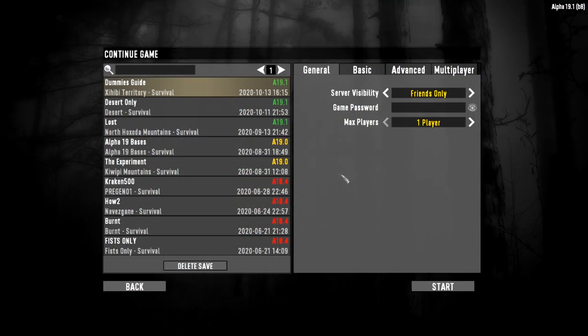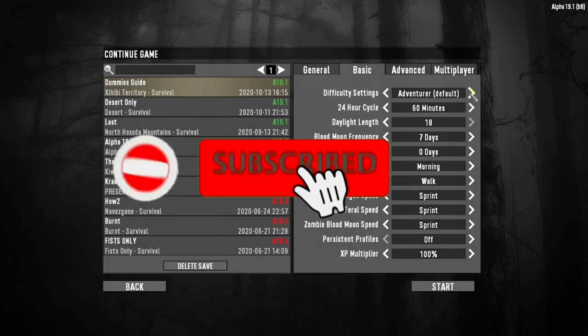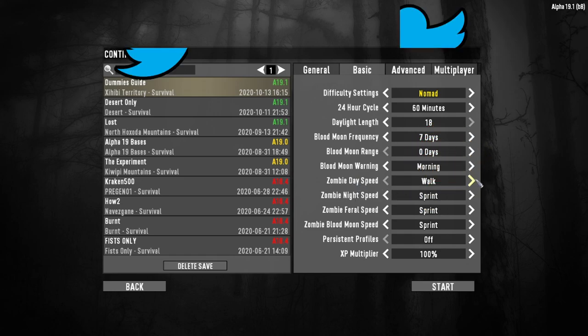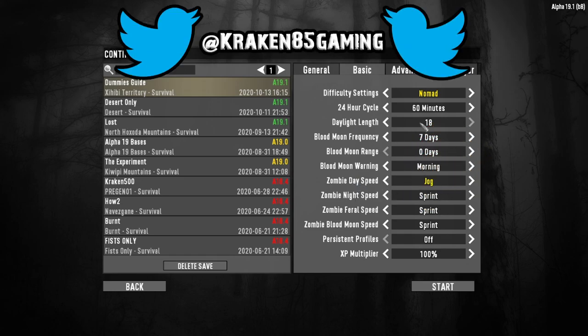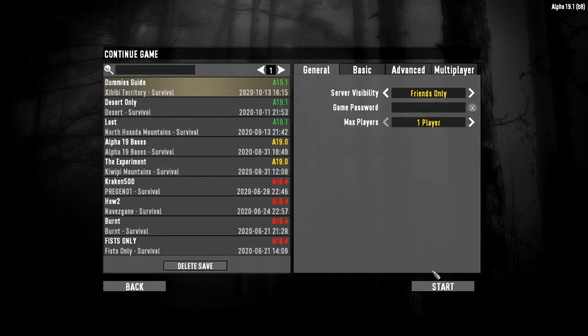How we doing guys, welcome back — it's Kraken here in Seven Days to Die Alpha 19.1. We're back in the Dummy's Guide, day 22. We did survive the horde last night. As you can see everything is on default, so we are now going to go from Adventurer up to Nomad, and zombie day speed from walk up to jog. Everything else stays completely on default.